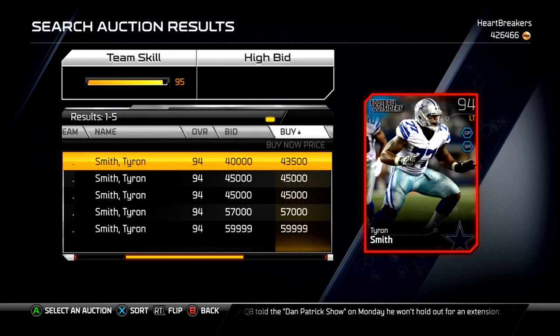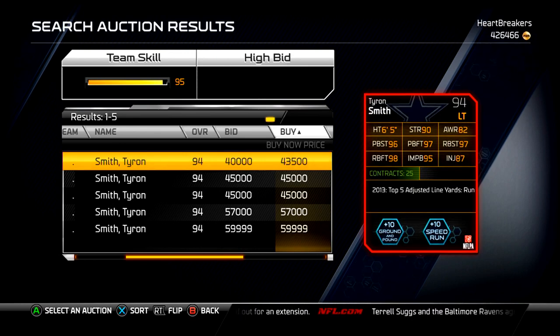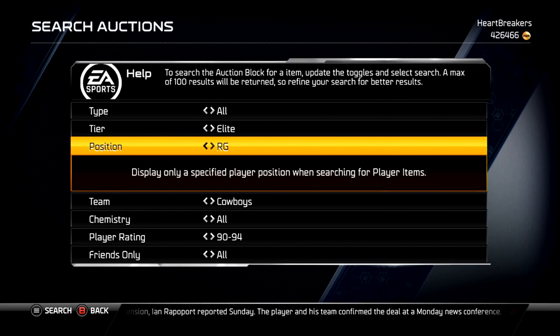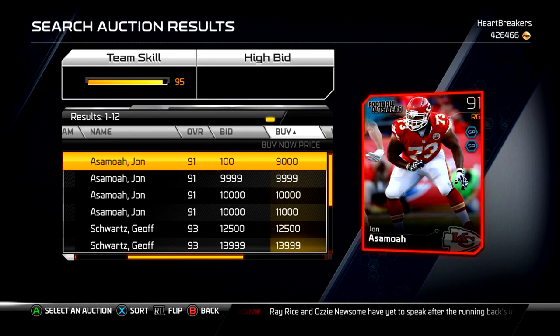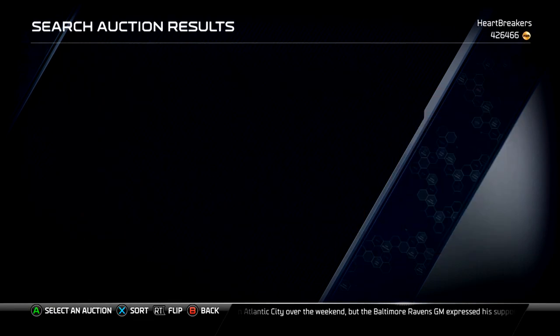These are the Football Outsiders. They're going to come out with positional Football Outsiders — they did the offensive line last Friday. Tyron Smith, left tackle, 94 overall. I don't know if I'd pay 43k for a 94 overall. I really haven't spent coins on linemen because it just doesn't seem worth it to me. I'd rather buy skilled position players. John Asamoah is only a 91 overall so he's only 9k, but he's got some good pass blocking stats and decent run blocking stats.